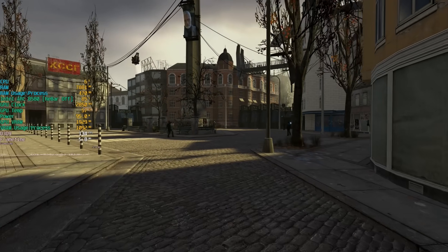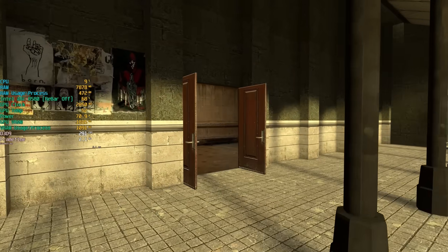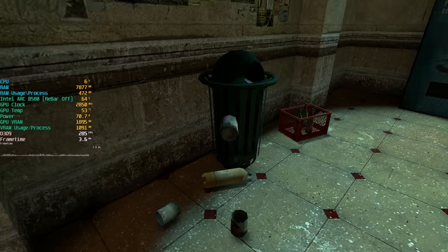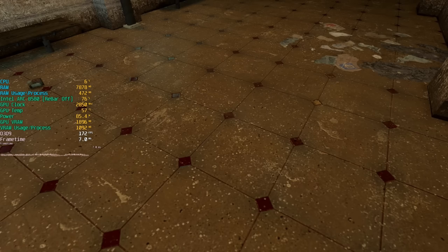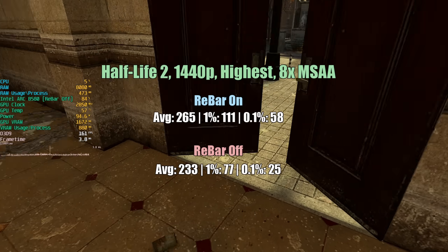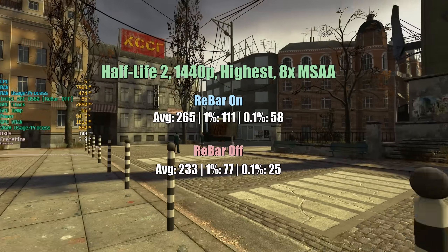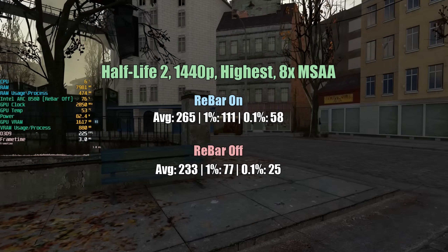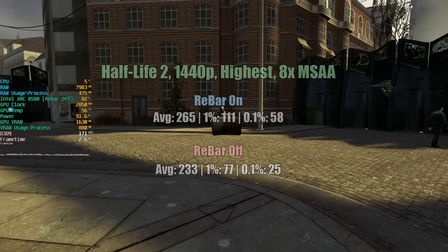The next game is Half-Life 2, another older title that didn't run well on ARC cards to begin with, but now it's faring pretty well. The frame rate cap is in place at 300 by default. I'm testing a pretty demanding area of the game and also have 8x MSAA enabled, which if disabled would have us hitting the default cap easily. With rebar off we're getting 233, a 1% low of 77, and a 0.1% low of 25 — lower than you'd expect for a card of this calibre. With rebar on the results are 265, 111, and 58 — more consistent overall.